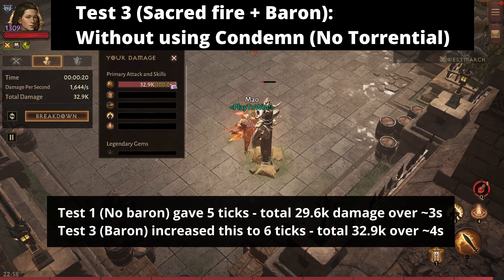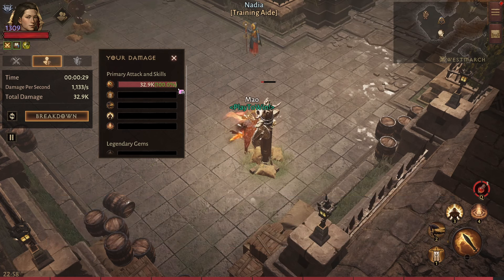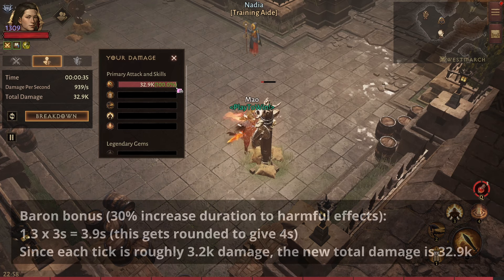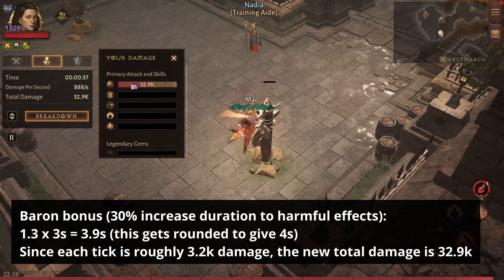As expected, we got six ticks of damage because of the two-piece feasting barons bonus. Each tick does roughly 3k, so we ended with 32.9k total damage. The math: the two-piece bonus increases harmful effect duration by 30%, so if the original duration was three seconds, 1.3 × 3 = 3.9 seconds, which rounds up to four seconds — giving us six ticks total. So that's our new baseline with the feasting barons active.